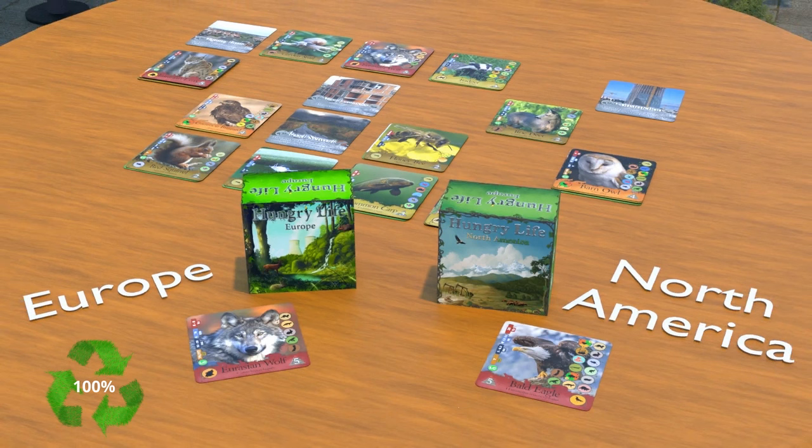Protecting the environment is important to us. For that reason we are using 100 percent sustainably sourced paper for our cards. But we're not stopping there — for every game sold we will be donating a portion to a charity dedicated to protecting our forests. Let's bring the family back to the table with Hungry Life, coming soon to Kickstarter.